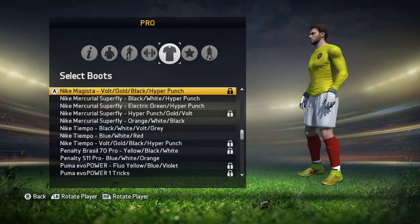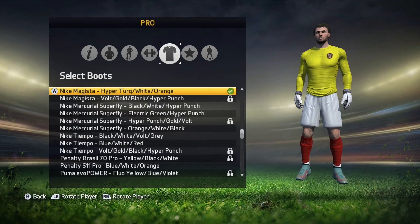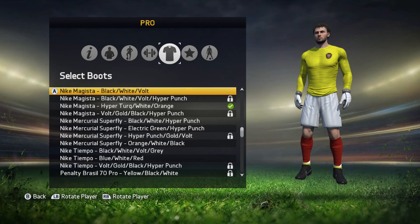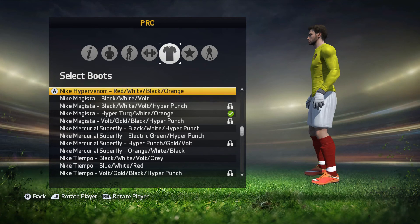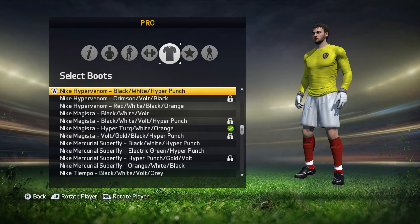The Magister — sorry if I can't pronounce these properly. Vault, gold, black, hyper punch. These are the ones I currently wear: hyper turk, white and orange. I really like these ones, they go quite well with the kit I'm wearing in the game. The same ones: black, white, vault and hyper punch again. I'm not too sure what hyper punch is — I don't know if that's a certain colour or just the type. Same ones again but black, white and vault. Hypervenom — these are quite nice as well. They're pretty much like these but they just don't have the ankle socks. If you see Ronaldo, he wears these boots — there's a bit of the boot that actually goes up around your ankle which is quite cool. These are the normal ones: crimson, vault and black. Black, white, hyper punch.